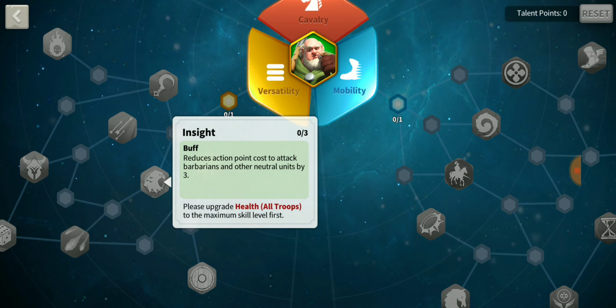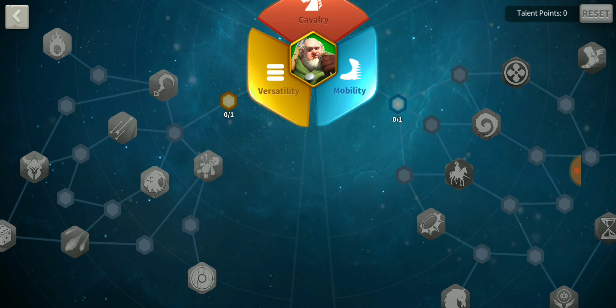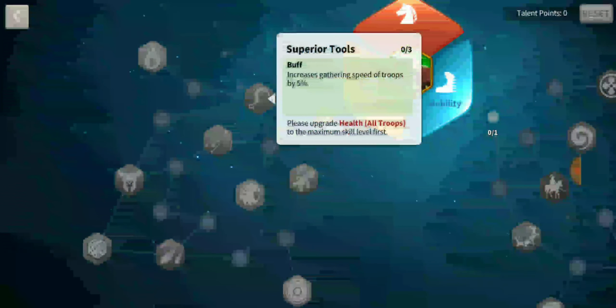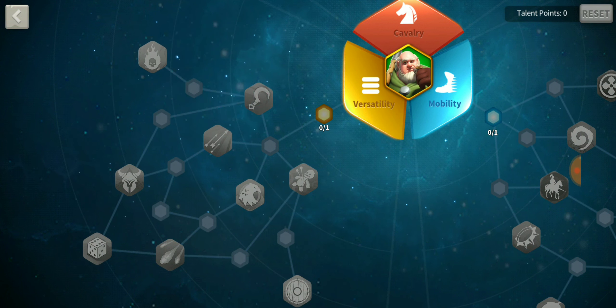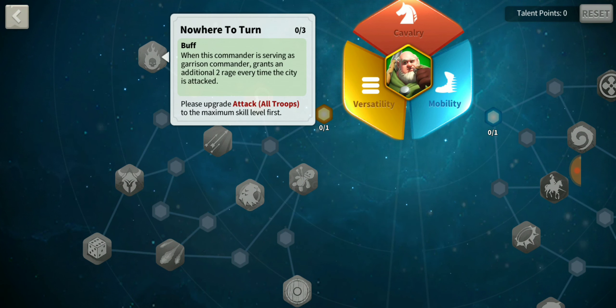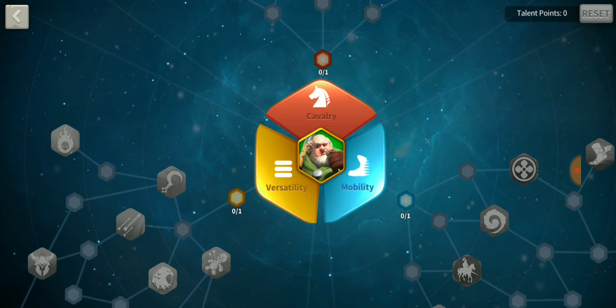Versatility has Marionette, which reduces damage taken from watchtowers by 3% when attacking other cities — that's PvP right there. It also has a gathering speed bonus of 5% for troops. There's 'Nowhere to Turn': when the commander is serving as garrison commander, grants an additional 2% rage every time the city is attacked. That's pretty cool.